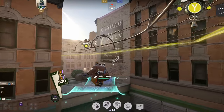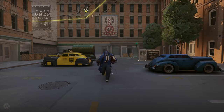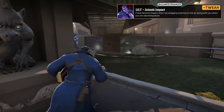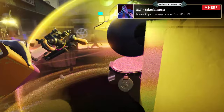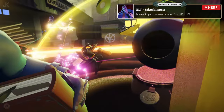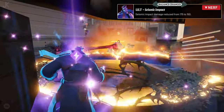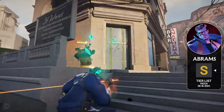Now that we've covered the new items, let's move on to all the different hero changes made in the August 15th patch. First up is Abrams, who received some fixes regarding grabbing enemies during his ultimate, Seismic Impact, and his 2, Shoulder Charge. In addition, Abrams received a slight damage nerf to his ultimate's damage, with it going from 175 down to 150. With these changes being relatively minor, I don't see Abrams shifting much in the meta, so for now he'll remain in the S tier.